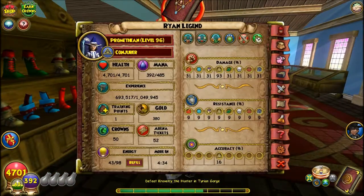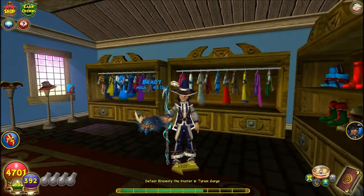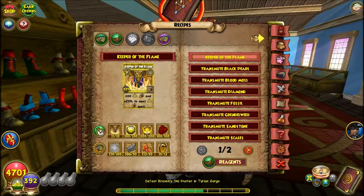Look at my gold — 380 gold left and I had over a hundred. We can craft the Keeper of the Flame! I got 112 Sunstones, and that's because I ran out of money. If I had more money I would have bought all of it. I'm super excited for this.